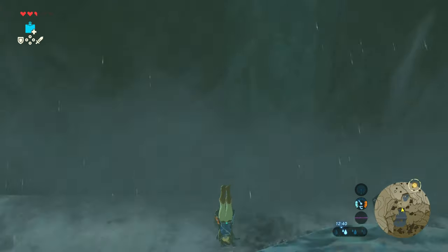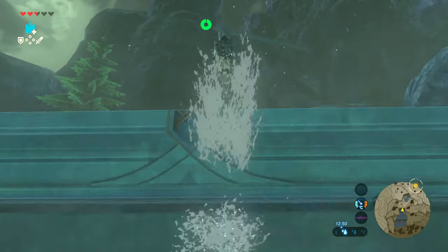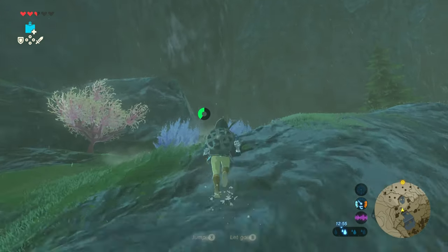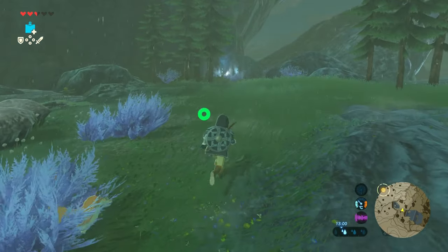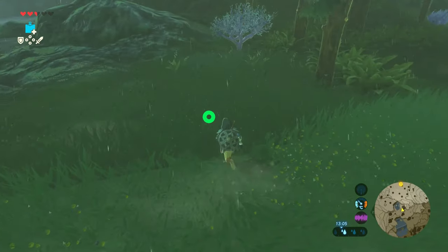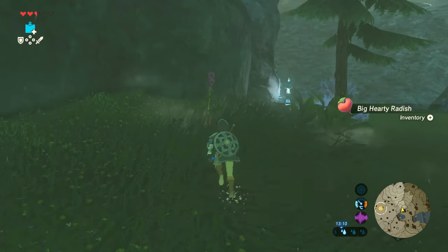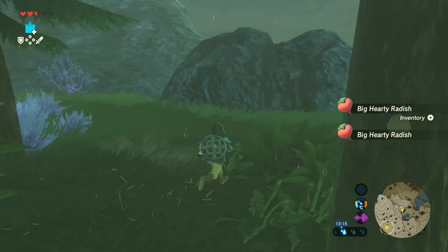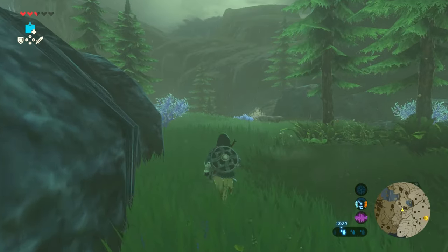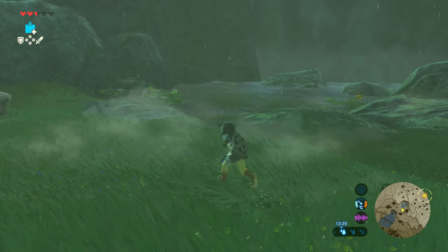Once again dive on in, swim on up, and repeat this until you get to the top. When we get to the top we've got a challenge — a particularly nasty beast. What you need to know is that you just need to stay out of his way. As soon as you get anywhere near him he pretty much just kicks your ass, unless you're very powerful and quite a way into the game, which we're not at this stage.